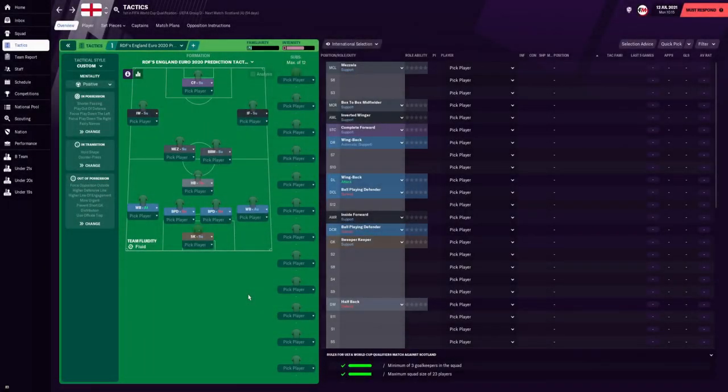Here we have RDF's England Euro 2020 predicted tactic — it's a 4-3-3. We're going to quickly skim through the team instructions, the player roles and instructions, and then look at the results to see how well England did in the Euros.